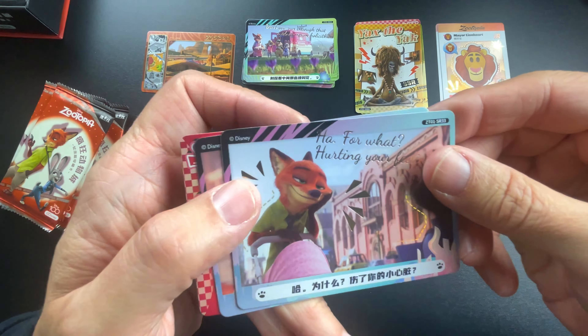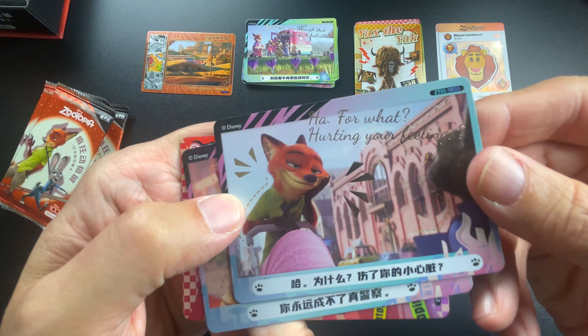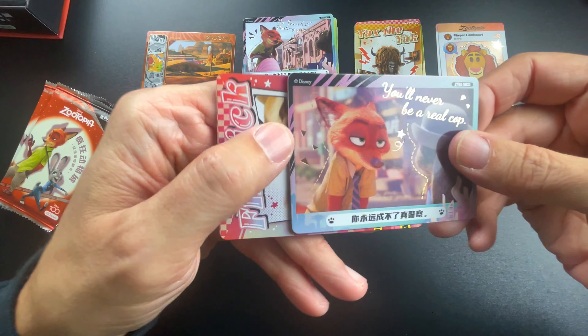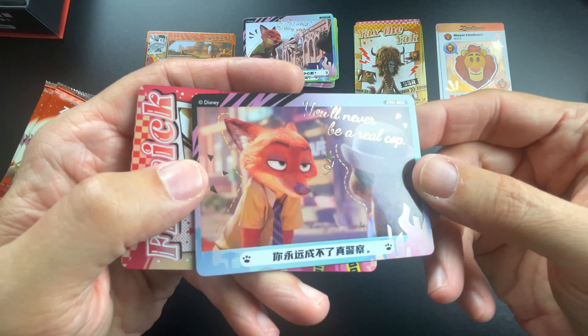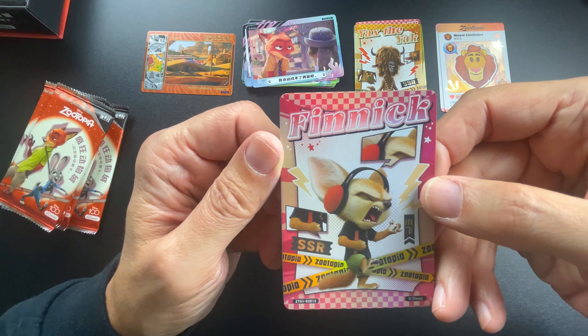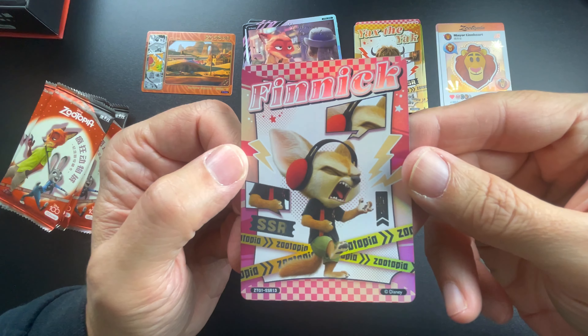'Ha — for hurting your feelings?' — gold stamped. 'You'll never be a real cop — boing boing boing.' And Finnick — SSR — cool.